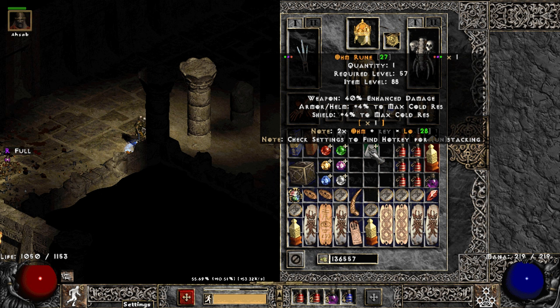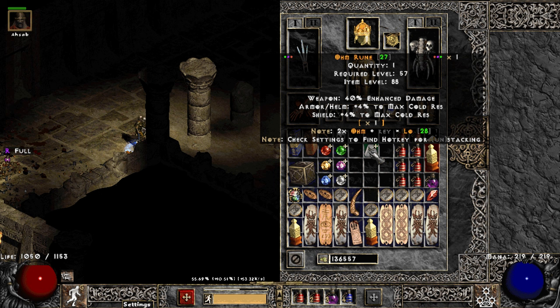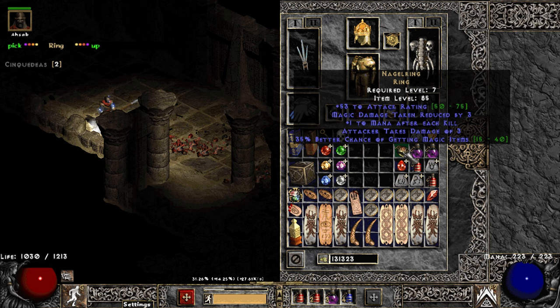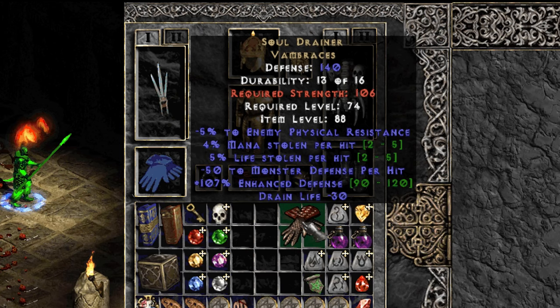An Arm rune on run number 4 — how is that for a present? Next, my merc provides me with a unique ring drop on run 16, and it was a 35 MF Nagel, not bad. Next we also get a pair of Soul Drainers, and that roll is pretty decent I would say.